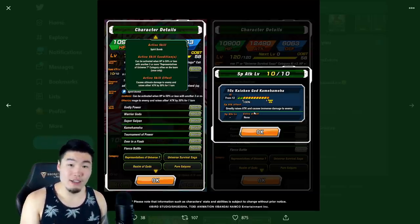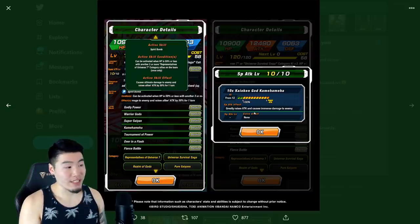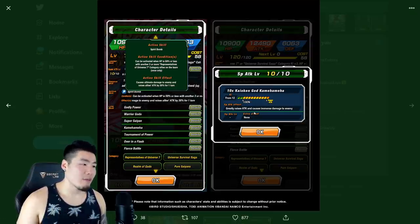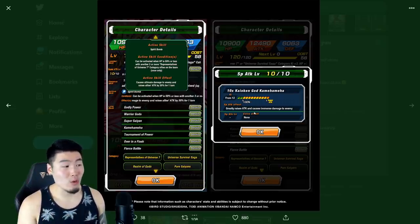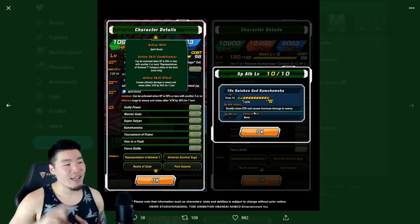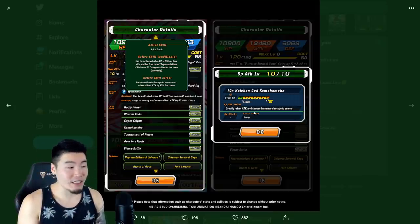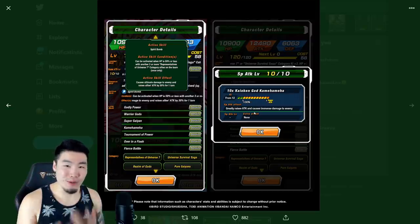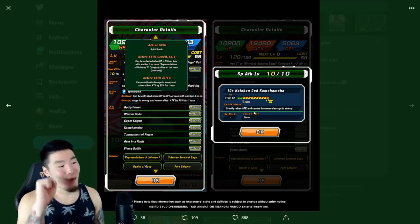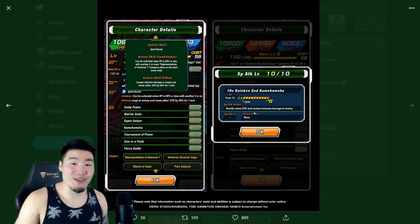His active skill — Spirit Bomb — can be activated when HP is 59% or less, with three or more Representatives of Universe 7 category allies on the team, once only. The effect is ultimate damage, same as pretty much any other super attack style active skill, but it also raises the attack of all allies by 30% for one turn, and it does apply to him too. So when you fall below 59%, you get that extra 59% attack boost, attacks effective against all types, and then a 30% attack buff from the active skill.